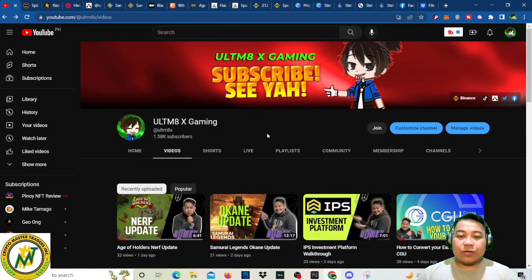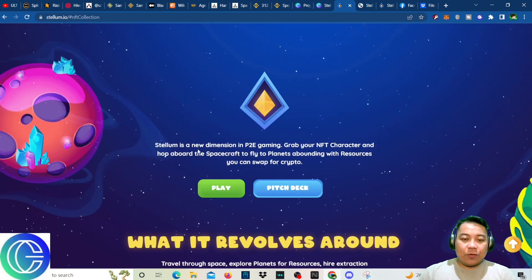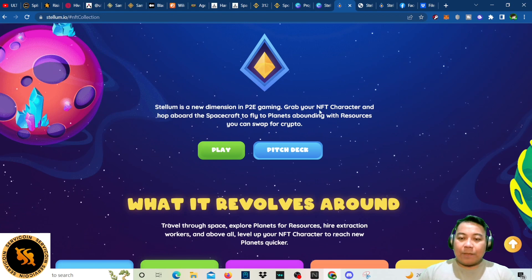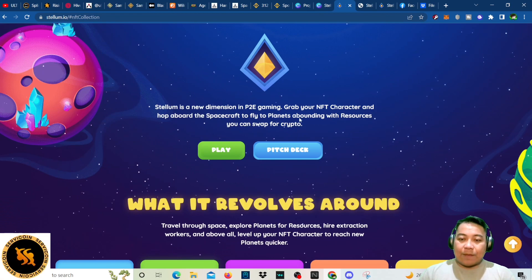Hi guys, welcome back to my YouTube channel. For today's video, we'll be having a walkthrough for a new game called Stellum. Stellum is a new dimension P2E gaming — grab your NFT character and hop on board the spacecraft to fly to planets abounding with resources.